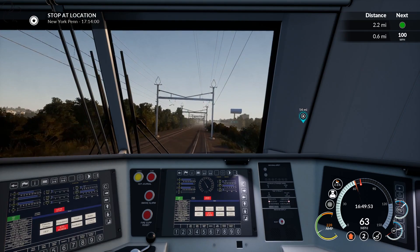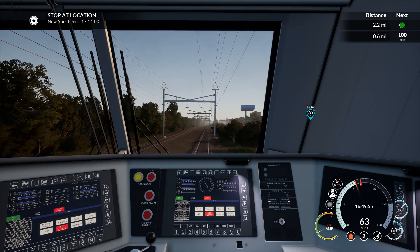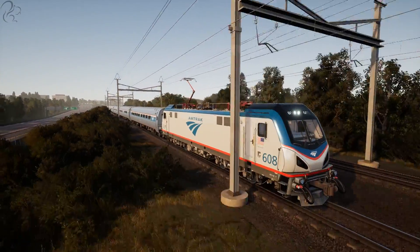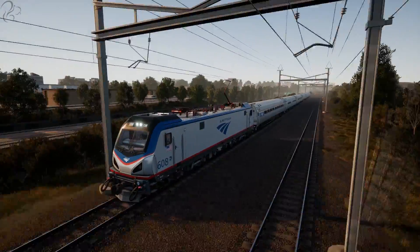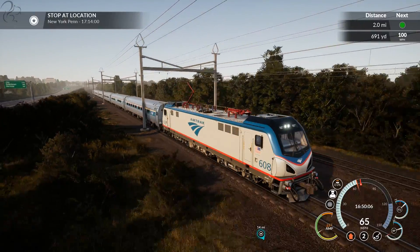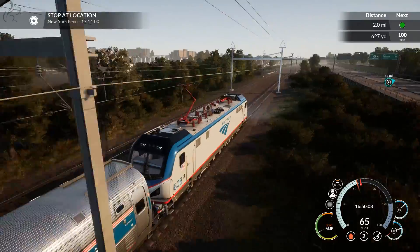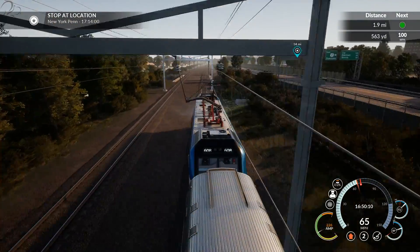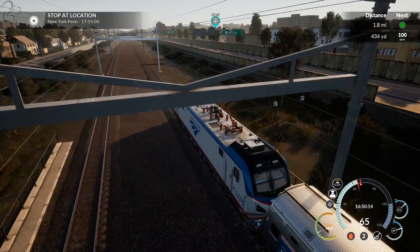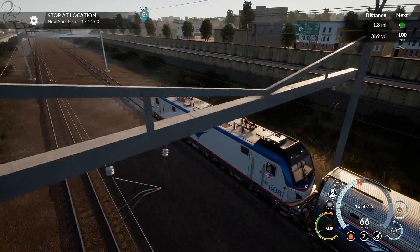I wish I could take these graphics and the original Train Sim scenario elements and put them together. For me, the way the DLC is structured at the moment, it's just missing something. With all these wonderful graphics, I'm looking at the roads and not seeing much going on — something like a ghost town, just driving through a ghost town.